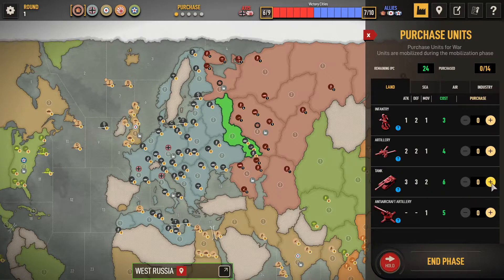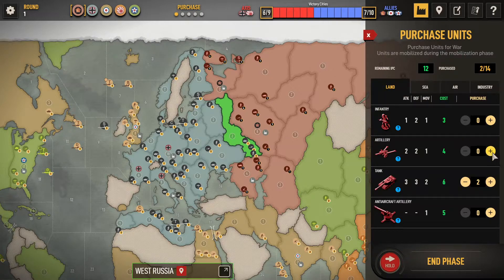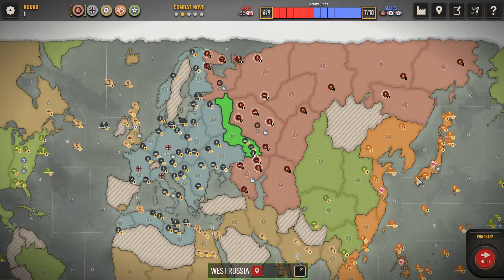I'm going to buy a couple of tanks, which leaves me with 12 IPC, and I think I'm going to buy three artillery. Remember, you don't get these until the end of your turn — they've been purchased but I can't use them yet.